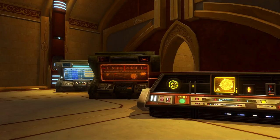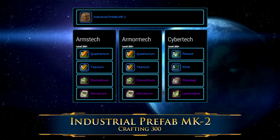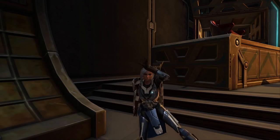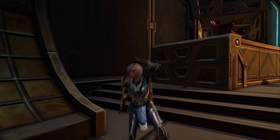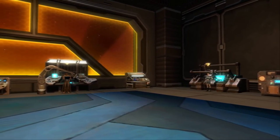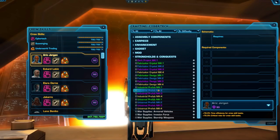The materials also differ depending on which crew skill you use, but the item you get in the end is the same. You can craft the Industrial Prefab MK-1 decorations at crafting level 150, the Industrial Prefab MK-2 decos at crafting level 300, and the Industrial Prefab MK-3 decorations at crafting level 450. There's also the Industrial Prefab MK-4 item, but this one is used as a crafting material and cannot be turned in directly for a decoration. These crafting schematics will become available to buy directly from your crew skills trainer once you hit the correct crafting level, and will be in the Strongholds and Conquest section on your crafting list.